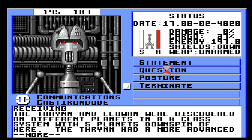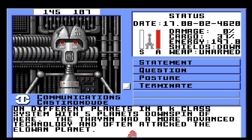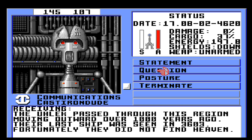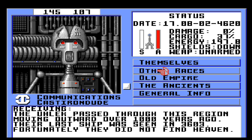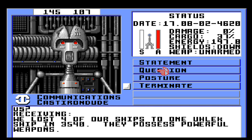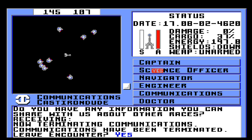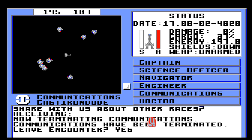The Thryns had a more advanced technology and often attacked the Eluan planet. The Ulek passed through this region, moving outward over 1,000 years ago. Their last ship was seen in 36.03. Fortunately, they did not find Heaven — sounds like they would probably have done something bad to it. We lost four of our ships to one Ulek ship in 34, 35, 40. They possess powerful weapons. Well, that's not good. Leave encounter — yes.